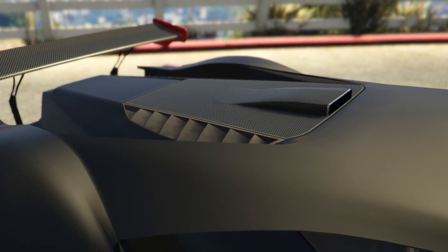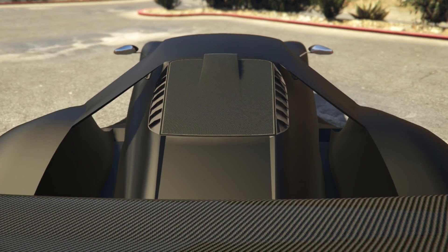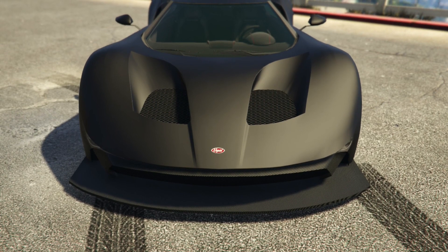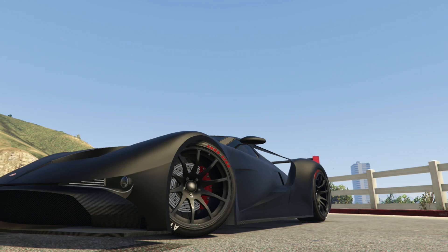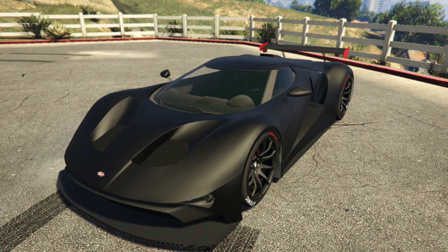Ford has a long history in racing, and the GT40 — a famous race-winning car of the 1960s — won a whole bunch of Le Mans races back to back. So for the 50th anniversary of those wins, Ford is putting together a new Le Mans racer using the second generation Ford GT, which looks absolutely insane when done in race spec.